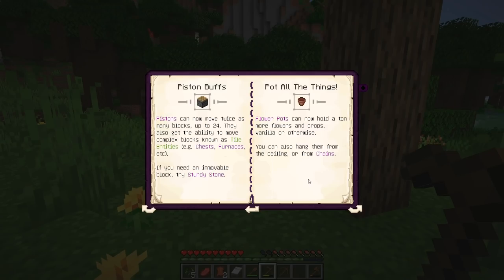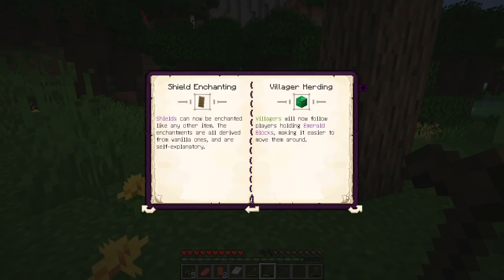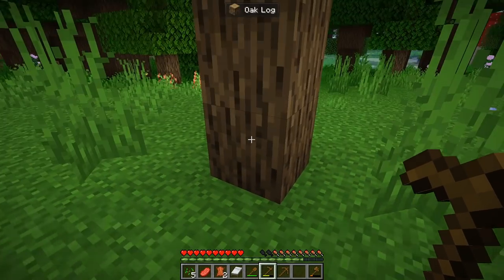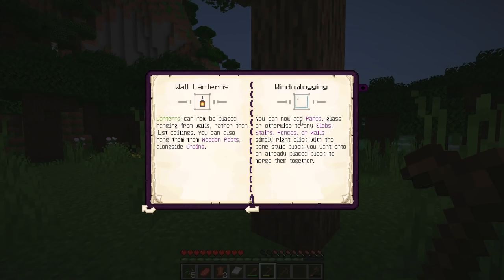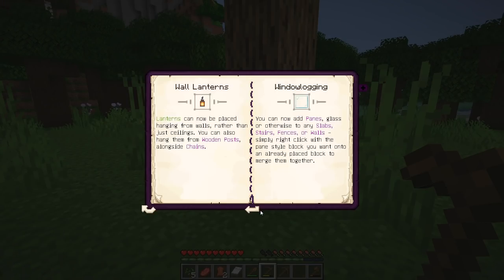Flower pots can now hold many more flowers and crops — vanilla or otherwise — and you can also hang them from the ceiling or from chains. Shields can be enchanted with all sorts of things. Villagers will follow you like a sheep if you're holding an emerald block, making it easier to move them without trapping them in a boat. Wall lanterns: you can now place a lantern on the side of a block — it'll have a little stand protruding from it. Window logging is like water logging but with window panes — two blocks can effectively occupy the same location.